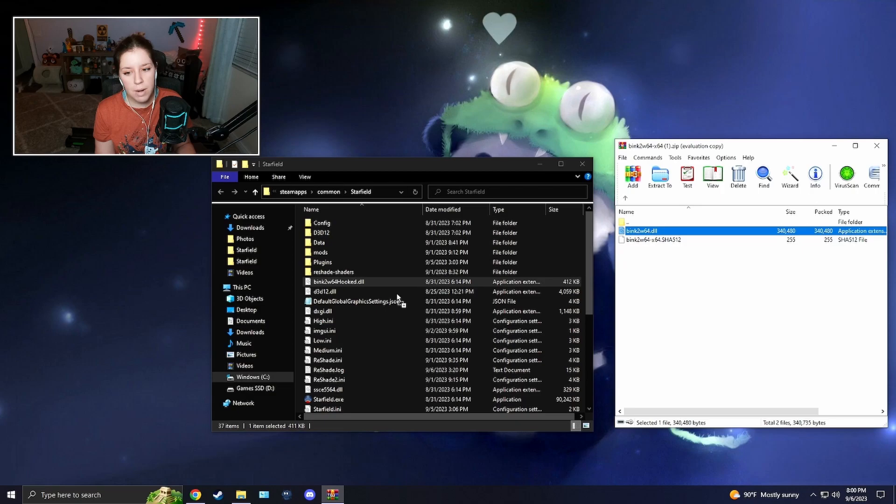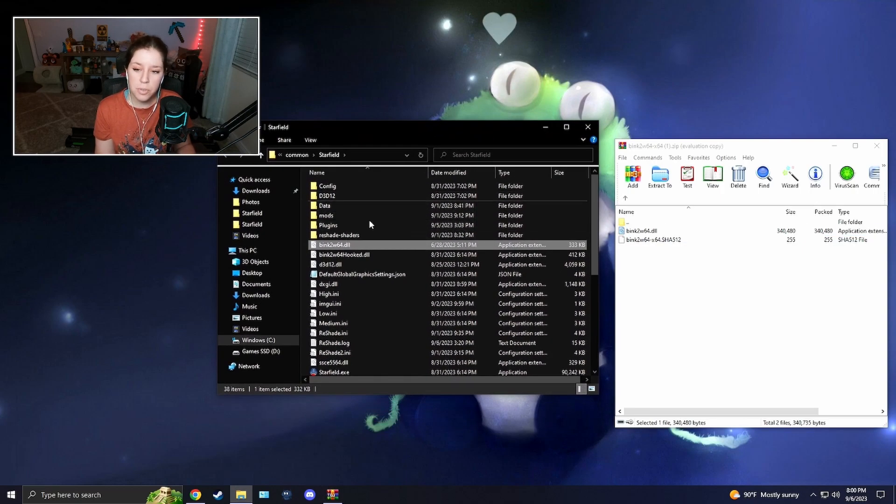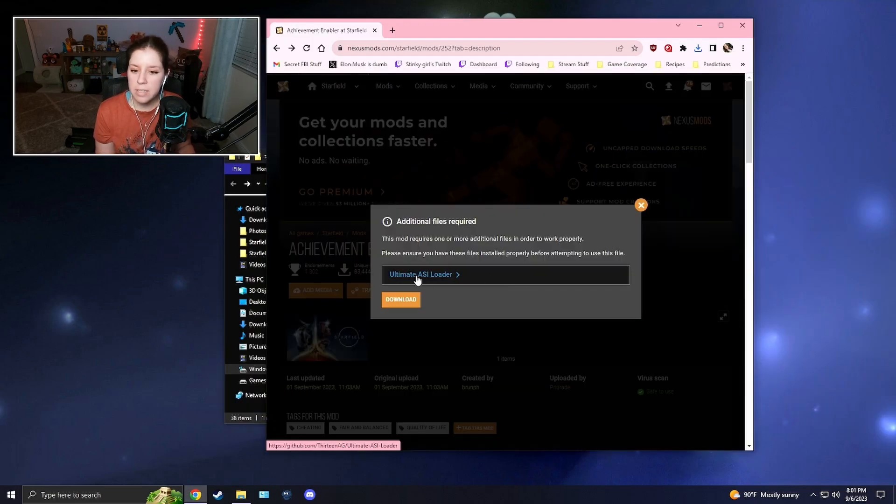After renaming it, take the file you downloaded from the mod and drag it into the Starfield folder. That's it for that step. Keep that folder open — you'll need it for the next part. This part we just did was the DLL file step.